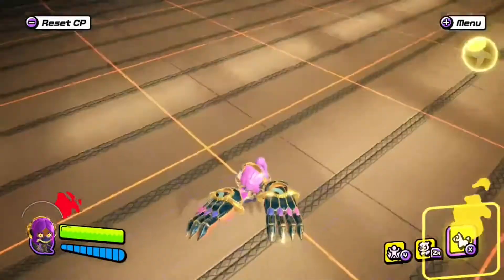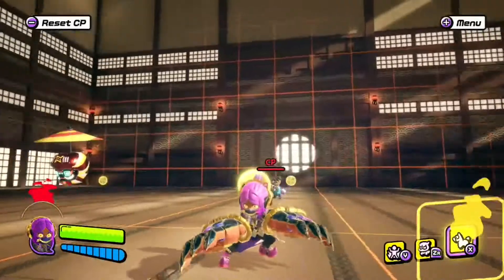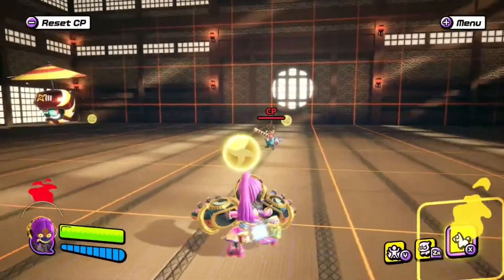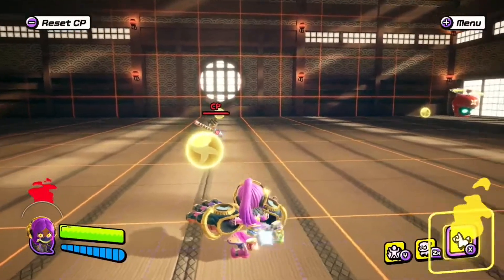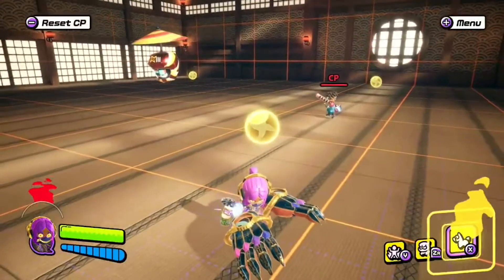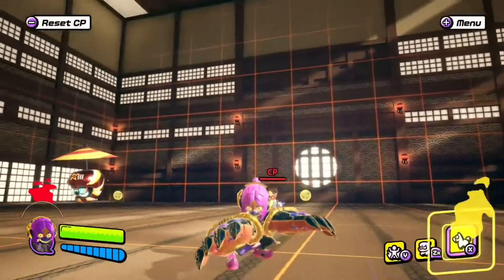Hey guys, Voltex here back in Ninjala with another weapon analysis video. In this video we're going to be covering the Ogre Claws. Last video we covered the boxing gloves, which are the newest weapon to drop in Season 7. In the last video I basically explained how the kit of the boxing gloves works, and since this is a variant video I'm going to explain the playstyle of this weapon.